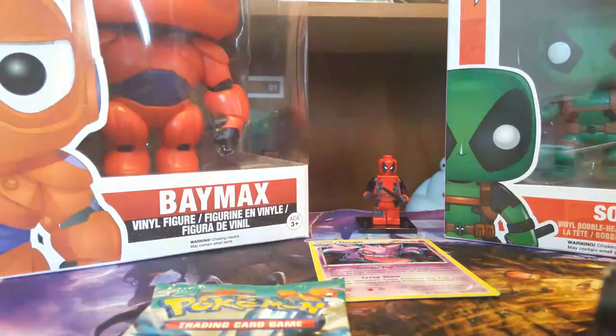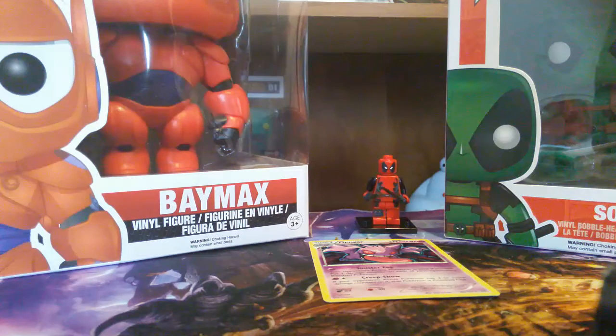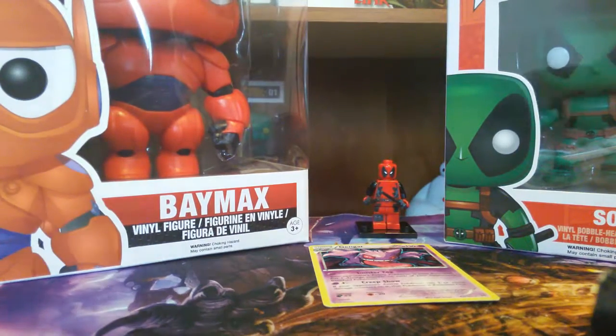Let's see what we got here. We got a Heracross Furious Fist, a Mega Blastoise XY, and a Genesect Legendary Treasures. Last time we didn't get anything great on these, but let's go in order. Let's open the XY pack first.